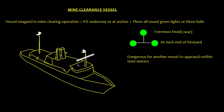Since this vessel is underway, it will also have sidelights. On the starboard side there will be a green light, and on the port side there will be a red light. The arc of these sidelights is 112.5 degrees. There will also be a sternlight at the stern with an arc of 135 degrees.